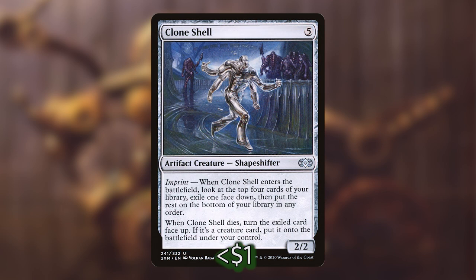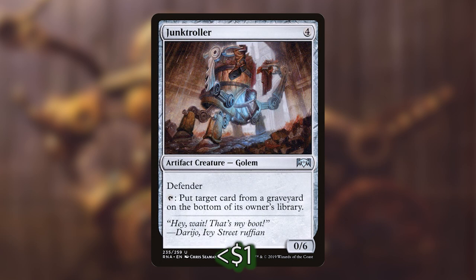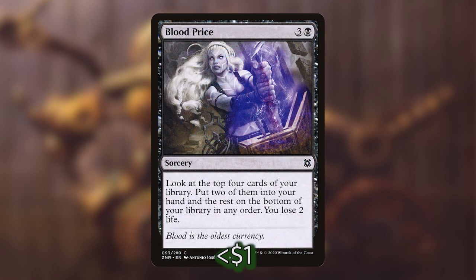Next we have Clone Shell, which is one of my most surprising picks for this deck — I'll go into it later when we talk about card advantage. Likewise, we have Epitaph Golem, which will put a card from our graveyard on the bottom of our library — I'll talk more about that later because it has applicability in our combos. Moving on, we have Junk Troller, which will tap and put a card from our graveyard to the bottom of our library. We can also do this to other people, but we're mainly going to be doing it to ourselves.